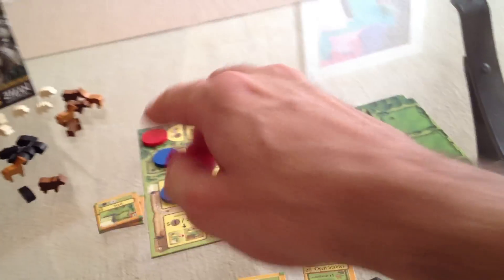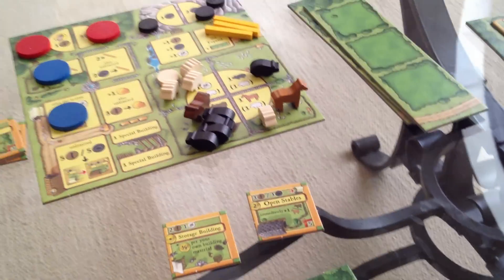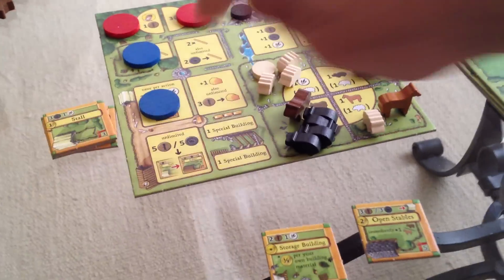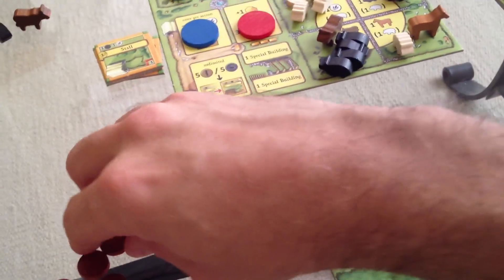I've got one more worker. I shouldn't have pushed my luck on those fences. But look — all these fences have built up. I could build some buildings; I've got all the stuff. I'm going to go crazy. I get one feeding trough for free and I'm going to put it here. I'm going to pay three wood, which gives me another feeding trough, and put it here. So I just built two feeding troughs. A feeding trough doubles what you can hold. Normally a field can hold nothing because animals run away. But now with a feeding trough here, one animal will stay. So that was my last move.